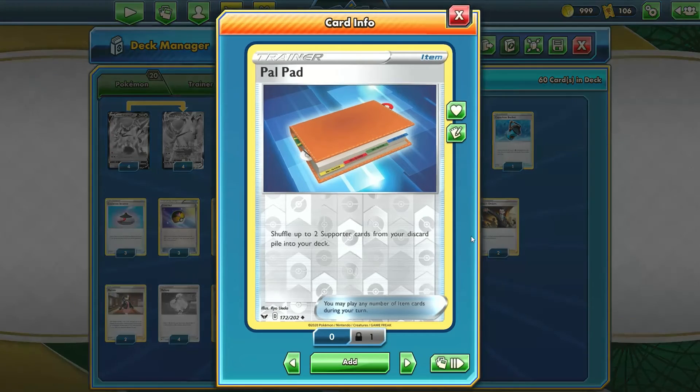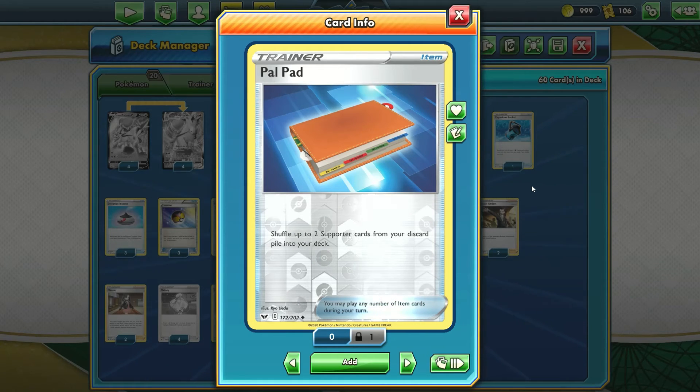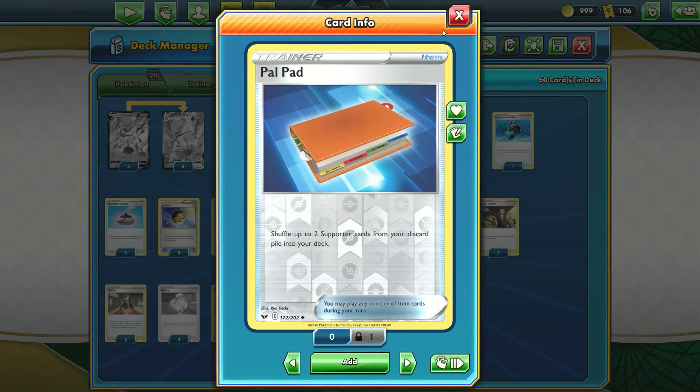We've got one copy of Pal Pad, a card you might not see very often. Although we do run four copies of Melanie, sometimes they get into prize cards and go away very quickly, and it's a card we need to keep our combos running with Ice Rider Calyrex. So that's why there's one copy of Pal Pad — without something like Caitlin, this is the best option to get Supporter cards back from the discard pile.